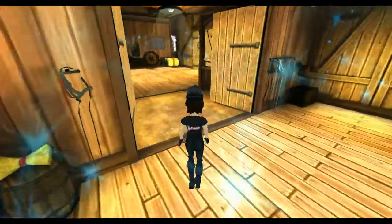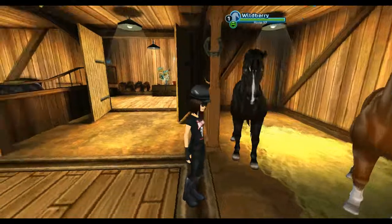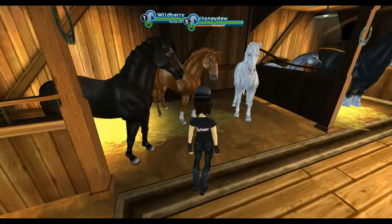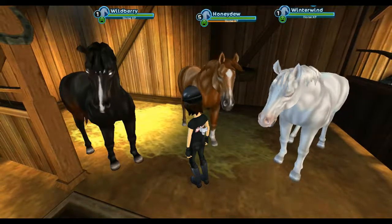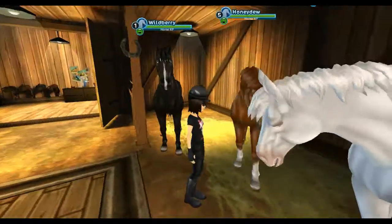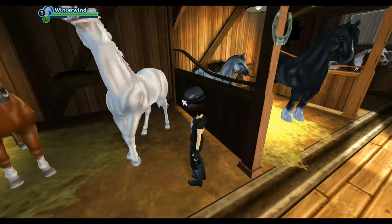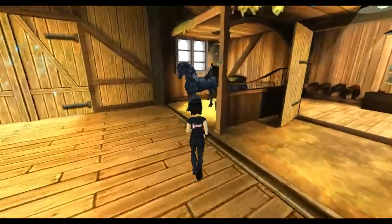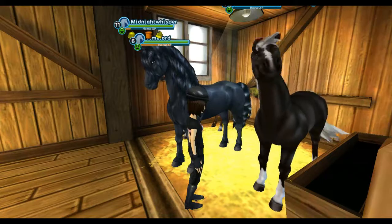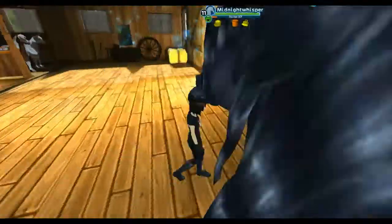Moving on to all my horses — one of the funnest parts about home stable tours. Since I just got some horses, none of them are fully trained, except one who's on Horse Island. Here's Wildberry, my Bay English Thoroughbred. Here's Honeydew, my Chestnut English Thoroughbred. Here is Winterland, my White English Thoroughbred — love her. And here is Dark Magic. He's one of my Morgans — I love him. His nickname is Kryptonite.